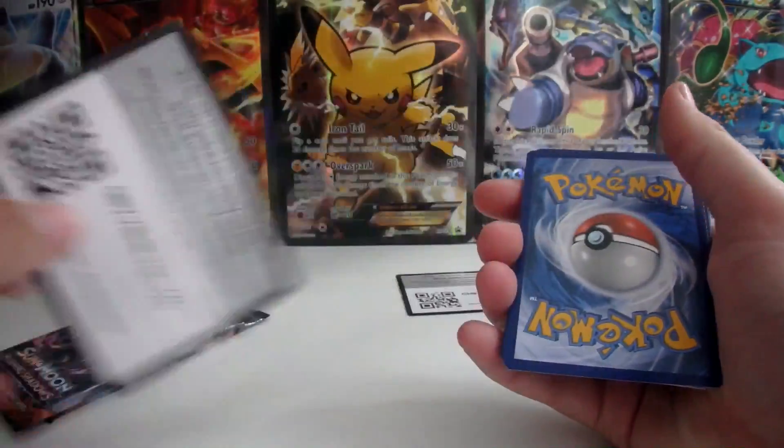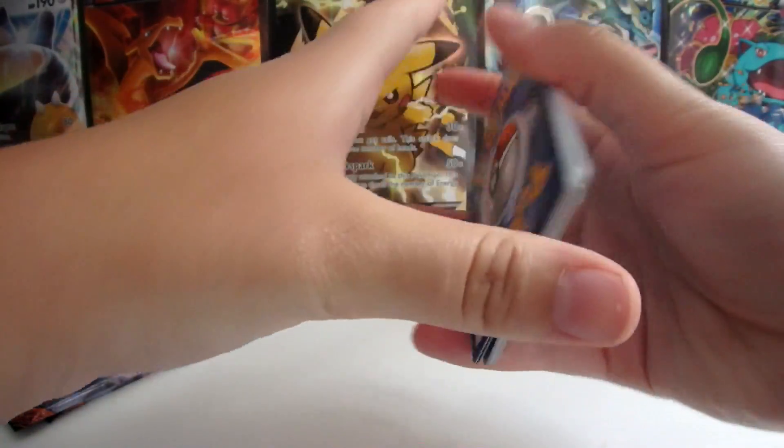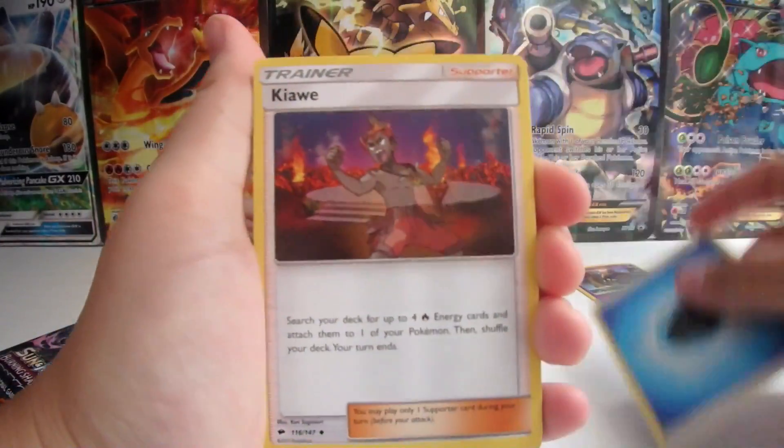There's a code for you guys. This is Sun and Moon, so a little water energy there for you.